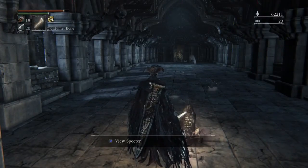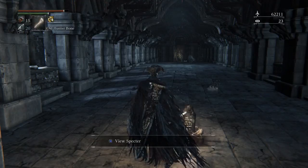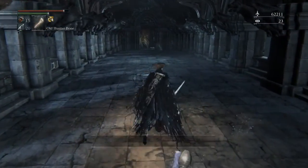Is that a Cainhurst Knight? What is that? It looks like he has a sword. I assume that's probably a Cainhurst Knight, so we're probably gonna get an up-close look at that weapon that I just picked up that I can't use until I get more blood.